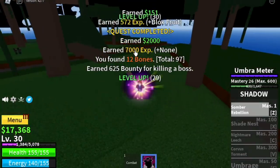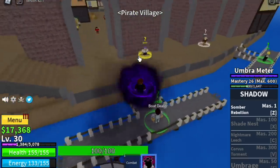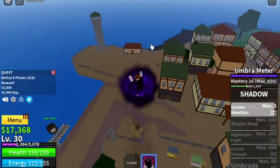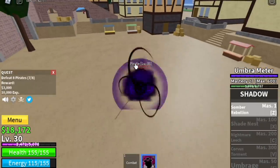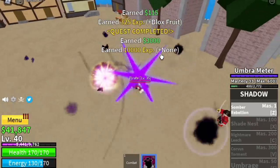When we reach level 30, we can now proceed to our next island, the Pirate Village. We're going to start with the Clown Pirates — you need to defeat 8 again. This game really loves the number 8. One at a time. You need to attack him 5 times just to defeat 1. Imagine the grind, guys. It's not that easy, but it is doable.